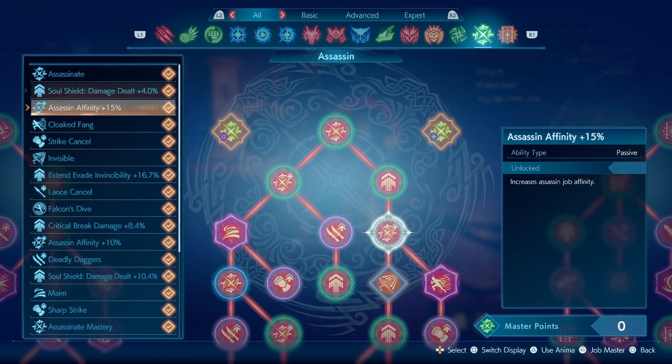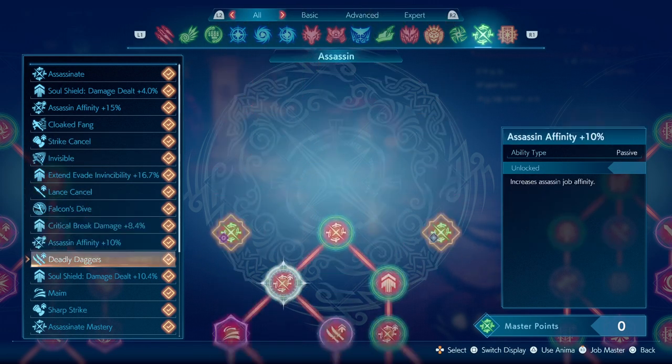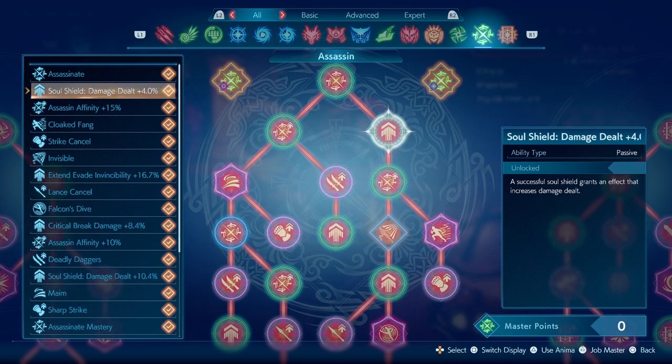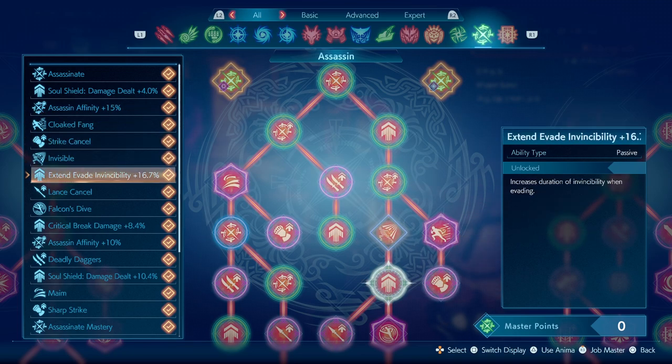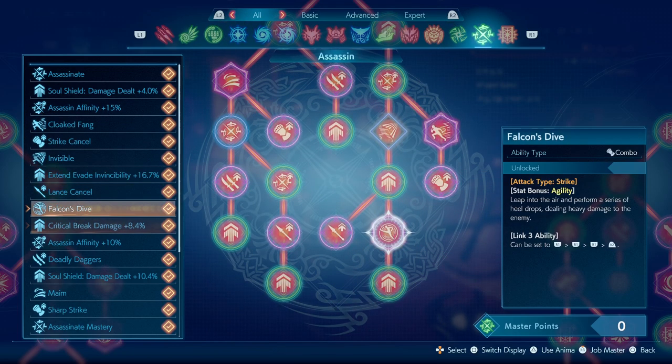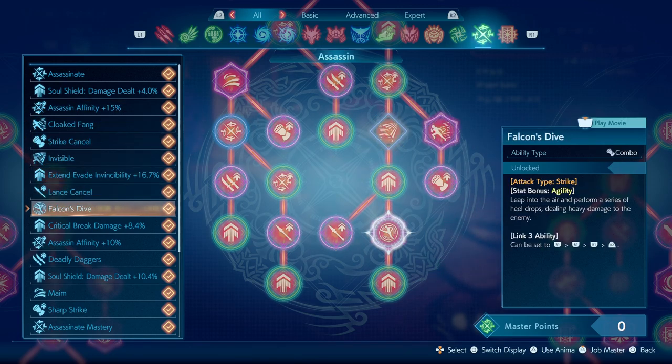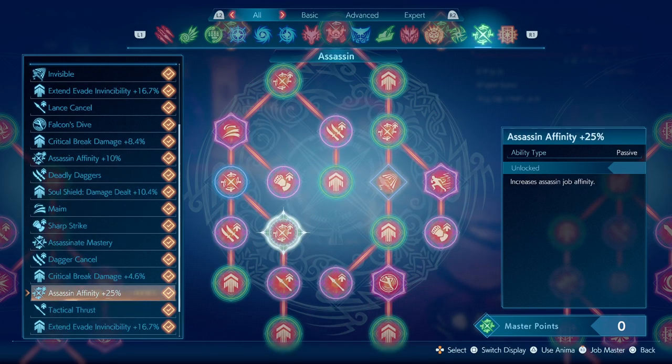The master ability of the Assassin refills your MP when you use the Assassinate. The passive stats are: social damage dealt, evade invisibility, extend, and critical break damage. The abilities you can get are Cloakfang from dagger, Falcon Drive from knuckles, and Maim from dagger.